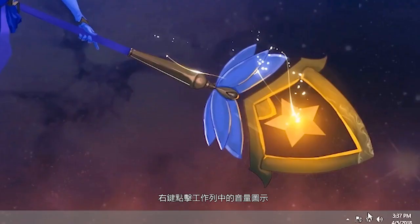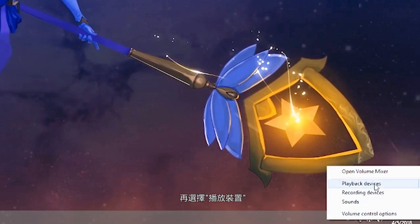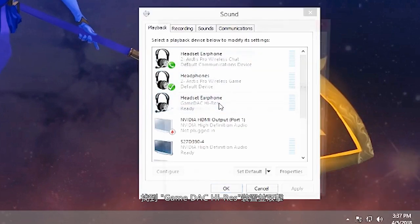Next, we'll configure Windows. In the taskbar, right-click the sound icon and choose Playback Devices. Find and double-click on the game deck high-res device.